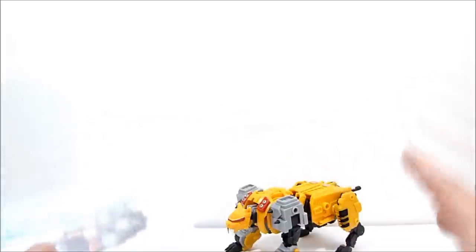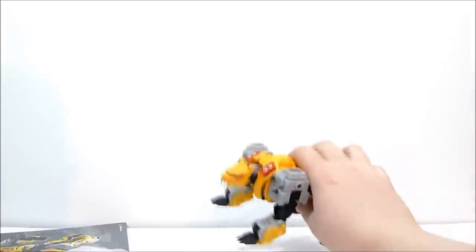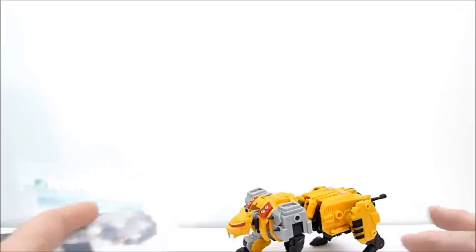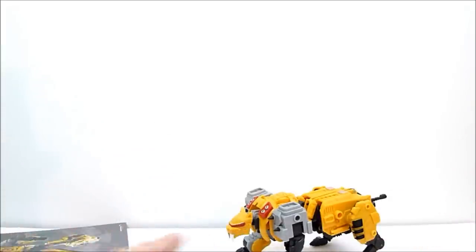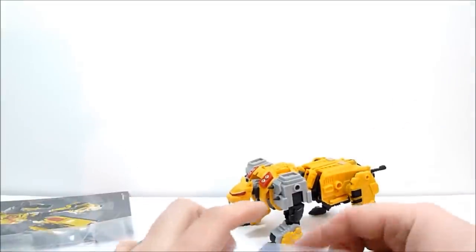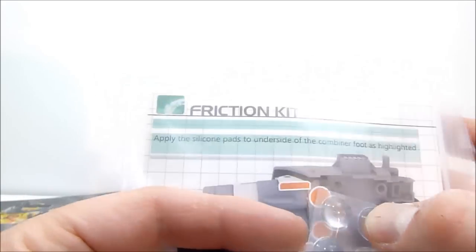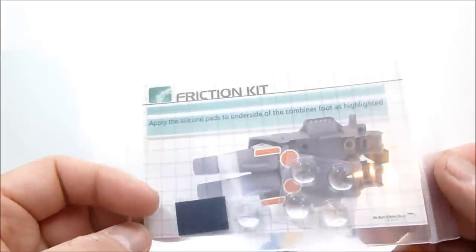Another really cool thing you get is the friction kit, which I was not expecting at all. I have to tell you, once I knew this guy was starting to ship out to retailers, I went on a media lockdown - I knew this guy was coming with secret special surprises and I totally didn't want to be spoiled. I'm really glad I did that. So you get these little rubber doodads to go on the bottoms of the combiner feet in order to give him non-slip grip, which is pretty awesome. Looks like you even get a couple little extras. I'll be attaching these to Rex later on.